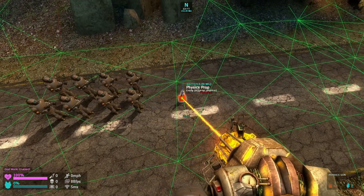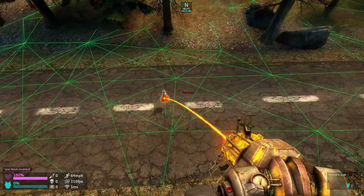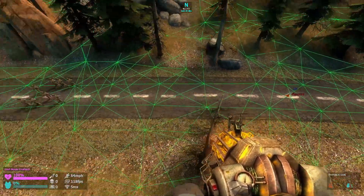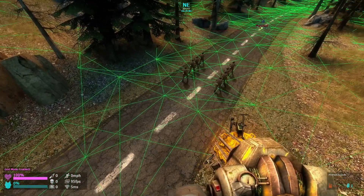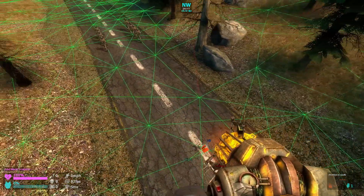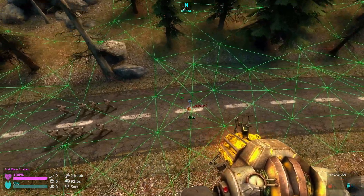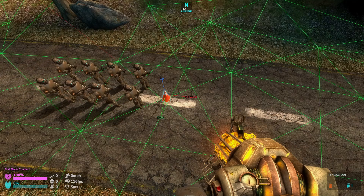Now to show you what happens if you move this object really far away — as you can see, it can really get messed up, especially if the nodes in the map are not designed for something like this. That's why you want to move the marching point very slowly.